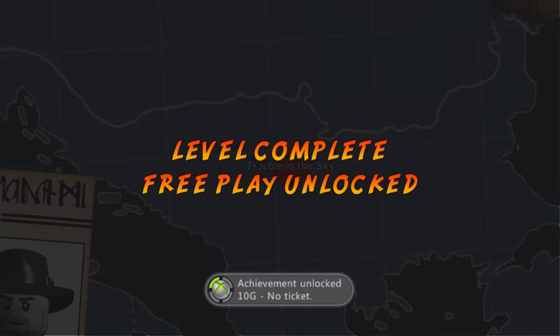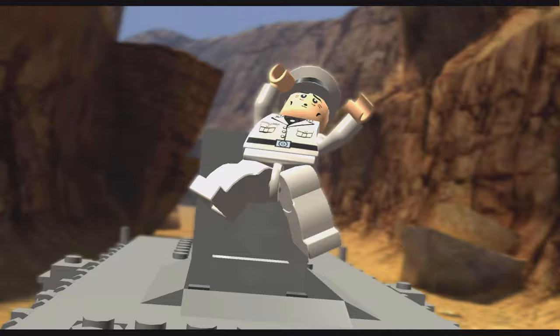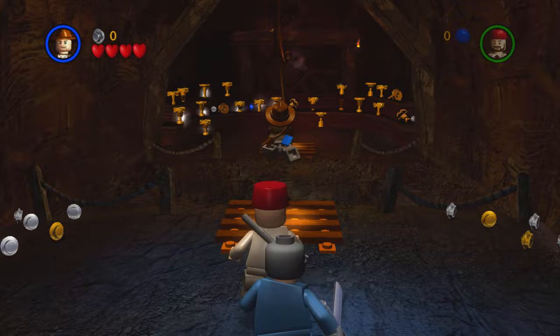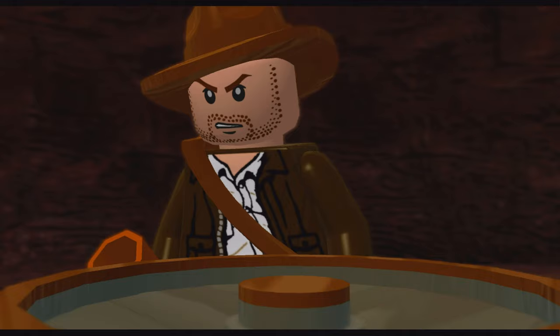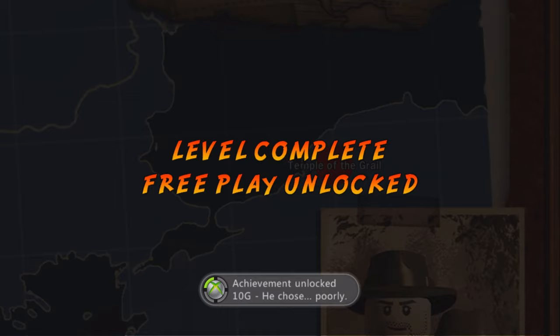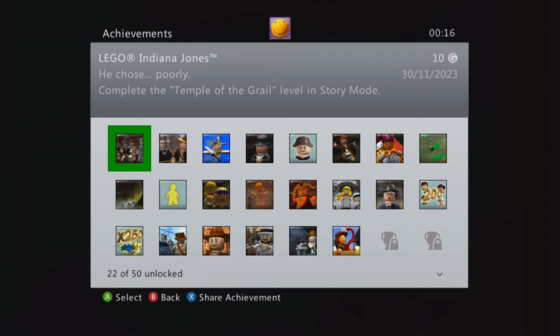We had an epic showdown for the boss fight on top of cars, and when we beat him we finished the second to last level — level 17 — for an achievement. Then we made it to the last level, level 18. To finish the story, we had to find the grail amongst the gold and drink from it. With that, the LEGO Indiana Jones story was complete, giving us our final story-related achievement.